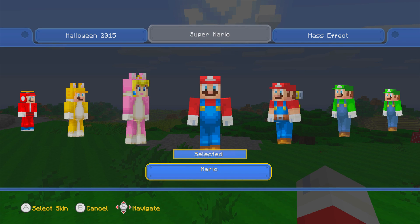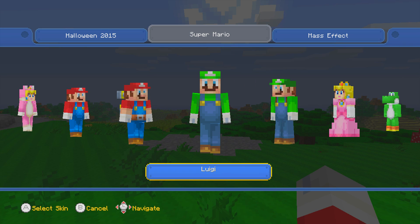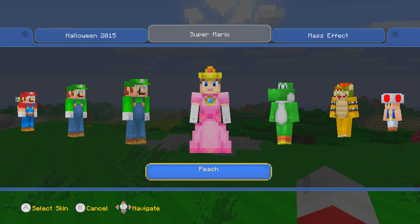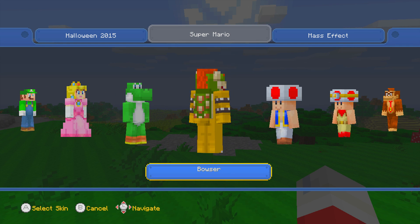You might be wondering about the world — I'm gonna bring you guys the world later on today. But I wanted to go through all the textures and see what everything looks like, like in the nether, also the skins. They have like the Super Mario Sunshine Mario, we got Peach, we also have the two different Luigis, Yoshi, and Bowser.